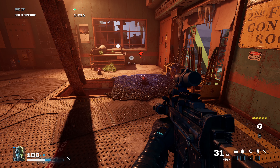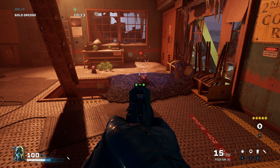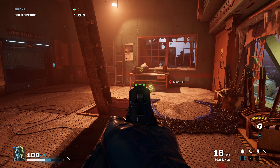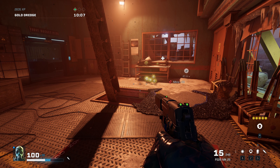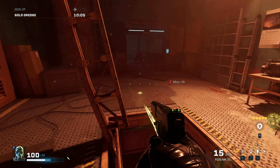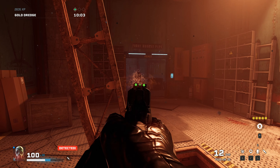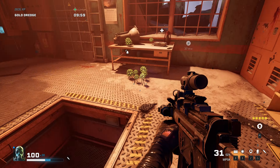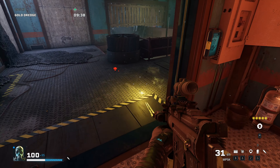They're easy to spot - they look kind of like mines but have exploding things coming out of them, and they show a little red icon right above it. That's how you know it's an exploding mine. You can easily take care of them just like any other regular mine from the spawner, with your pistol or your gun.